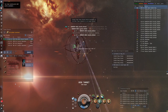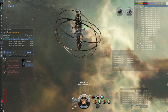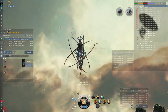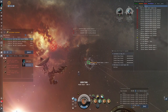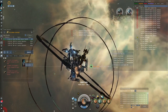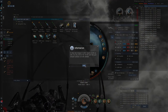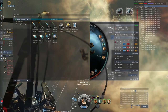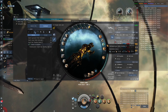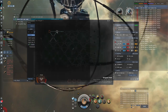Once the battleship is down you can start hacking the data container, which will indicate which gate you can take. There are three acceleration gates and they are all active. If you use a gate without knowing which one to use, you will end up in a really bad situation and probably get blown up. So hack the data container and chat will tell you which gate to take. I was using a mobile depot here to refit from my prop mod to a data hacking tool, and later in the site there will be a few more refits to companion modules which are required to progress the site.